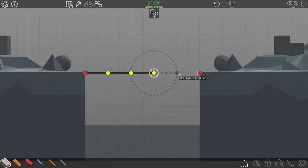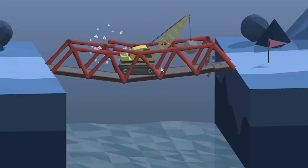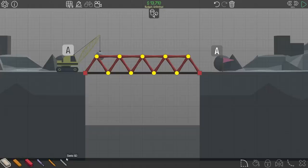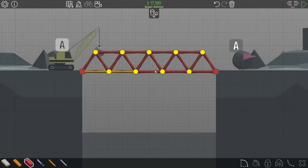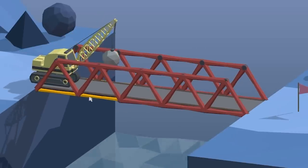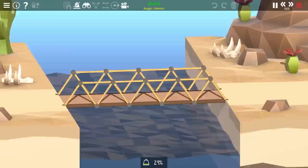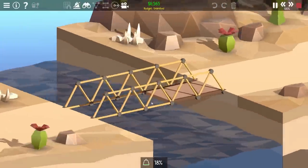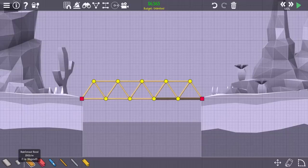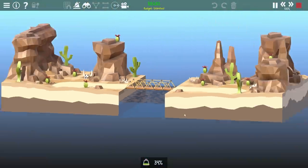Another thing that changed from PolyBridge 1 to 2: in PolyBridge 1, if you built a simple truss bridge, there's only normal road — no reinforced road. If the road is the weakest part and it fails, you have no way to reinforce it. But what you could do was replace road with wood or even steel on the sides of the road. Playing it, you can see the wood on the side reinforces the road, making the bridge stronger. In PolyBridge 2, if you try to put wood on the sides, it literally replaces the road. So they introduced reinforced road — stronger but more expensive and heavier.